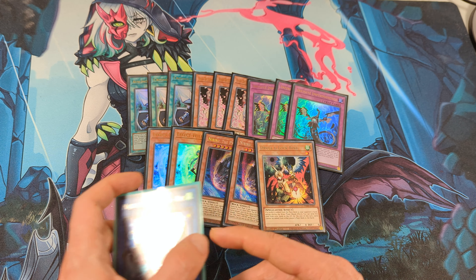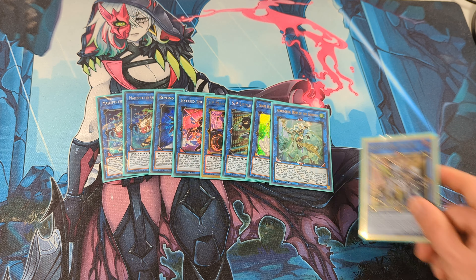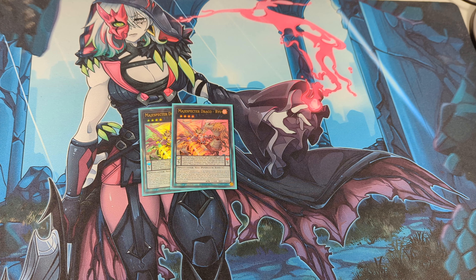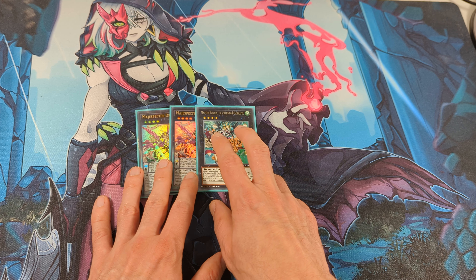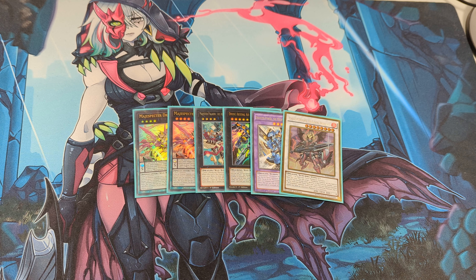Next, for the extra deck: 2 Noir, 1 Beyond the Pendulum, 1 Exit the Pendulum, 1 IP Masquerena, and 1 Explitonite — if you don't have Explitonite, you can put Unicorn here — 1 Selene, 1 Apollousa, and 1 Accesscode Talker. And for the Xyz monsters: 2 Rew, 1 Master Pendulum, 1 Zeus, 1 Dynamite Power, 1 Dinosaur Power, and 1 Promethean Princess. That's it for the extra deck and deck profile. Let me know in the comments what you think about this deck, what you would change, and what you'd like to see. Thanks for watching and see you next time.